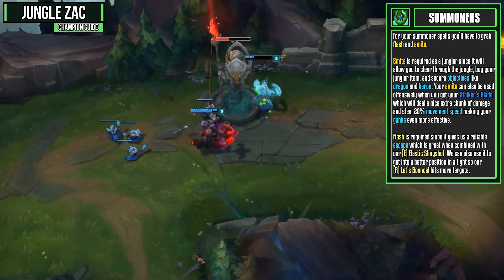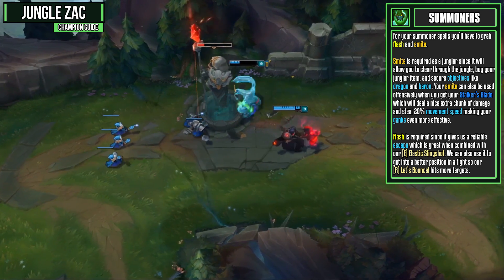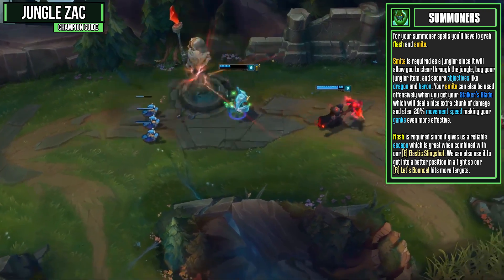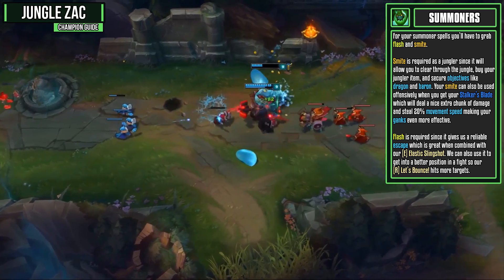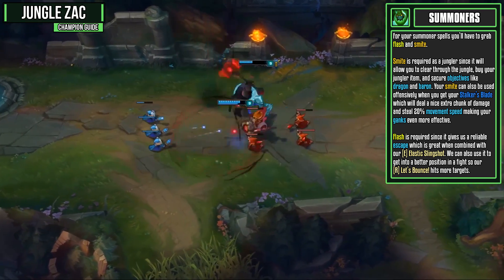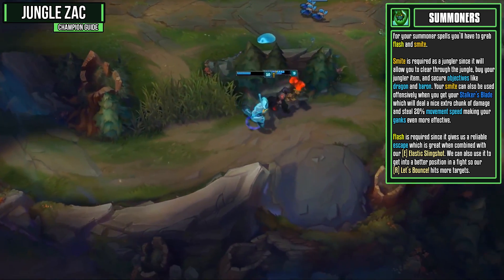For summoner spells, you pretty much have to grab Flash and Smite. Smite is required as a jungler since it will allow you to clear through the jungle, buy your jungler item, and secure Dragon and Baron. Your Smite can also be used defensively when you get your Stalker's Blade, which deals a nice extra chunk of damage and steals 20% of their movement speed, making your ganks even more effective. Flash is also required because it gives us another reliable escape.